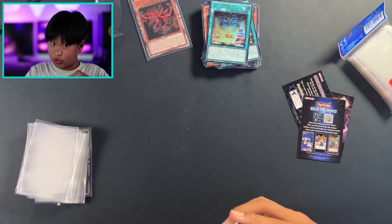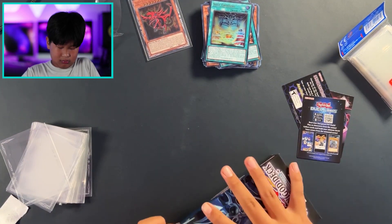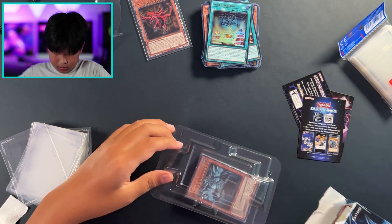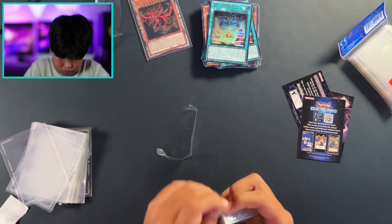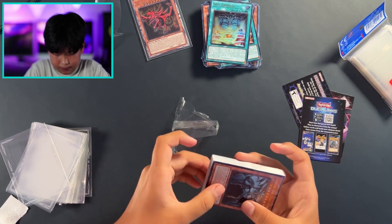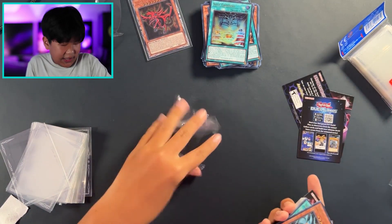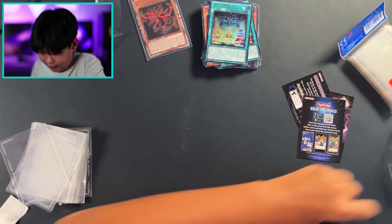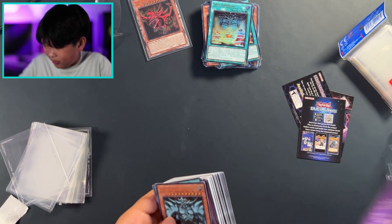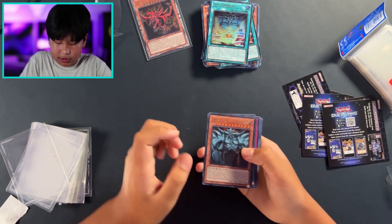Metal Reflect Slime, Eagle Naples, and Back to the Front — overall a pretty solid deck, pretty good. Let's open the Obelisk structure deck. I'm guessing these structure decks are different and not just have the different god card, otherwise that would be kind of like a scam. All right — Obelisk the Tormentor.